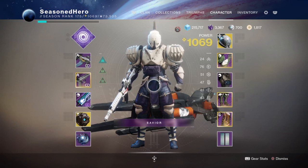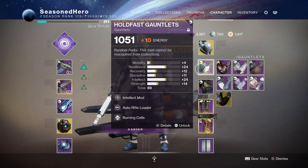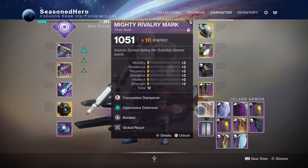Here are the mods we're currently using. Head: Discipline and Heavy Ammo Finder. Arms: Intellect, Auto Rifle Loader, and Burning Cells. Chest: Intellect, Breach Resonator, and Fireteam Medic. Legs: Enhanced Sword Scavenger x2 and Cellular Suppression. Class item: Charge of Darkness, Oppressive Darkness, Bomber, and Global Reach.